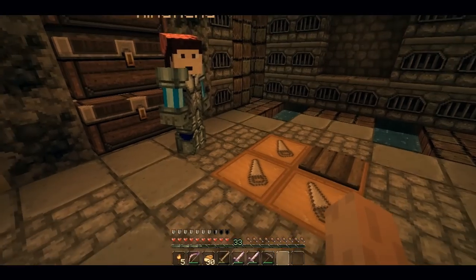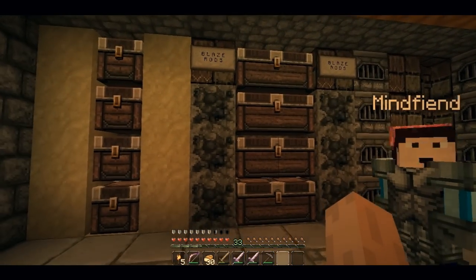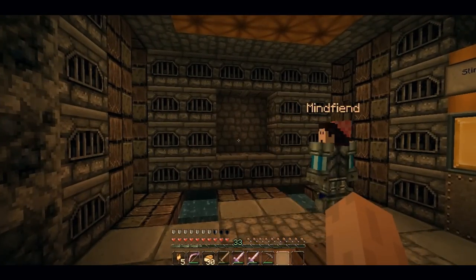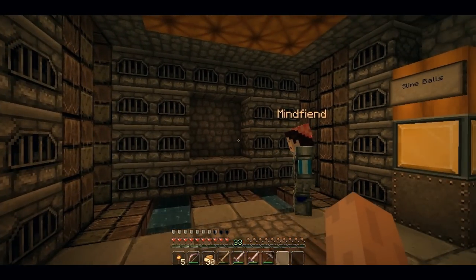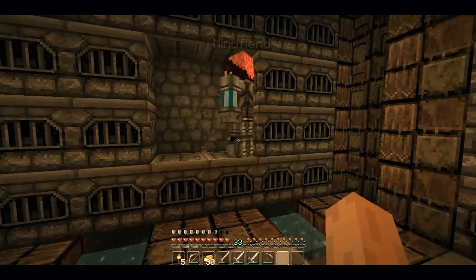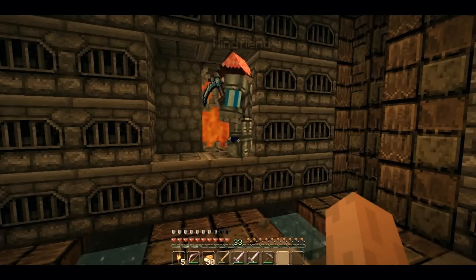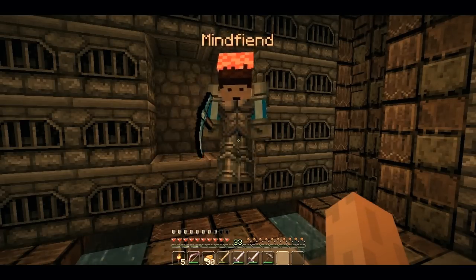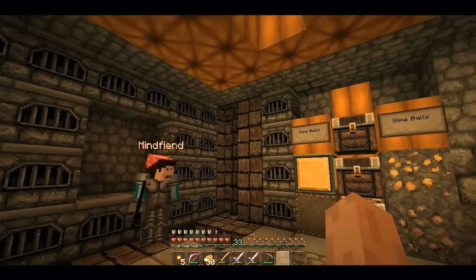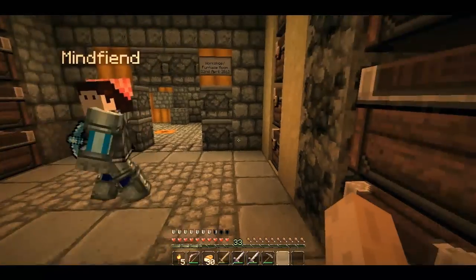This is my work room. As you can tell, my coal stores - all the furnaces, most of the furnaces now, are being powered by blaze rods. This here, if I need it, is a cobblestone generator, but I don't really collect cobble from that. I get all my cobble from digging out the bottom 16 layers of the ground.